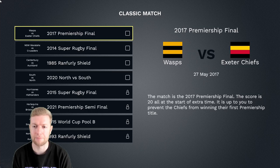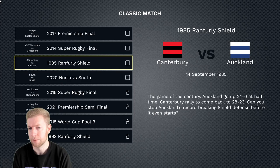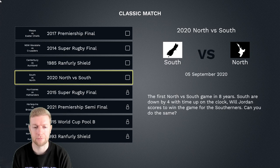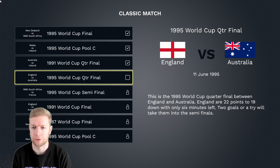If there's a challenge you really want to see, I'll put them all on screen now. We've got the England World Cup quarter final 1995 against Australia, the 2017 Prem final between Wasps and Exeter, the 2014 Super Rugby final between the Waratahs and the Crusaders, the 1985 Ranfurly Shield between Canterbury and Auckland, and the 2020 North versus South game. Get in the comments and let me know — I haven't had much interaction back but if you comment on a certain challenge, I will happily do that one.